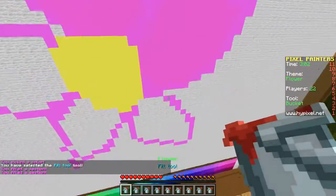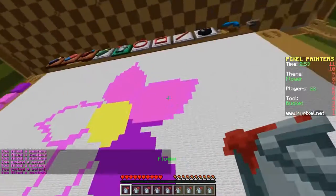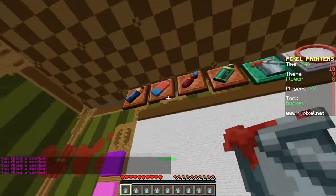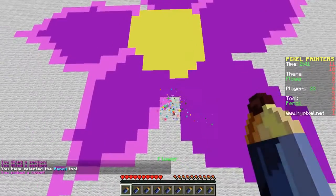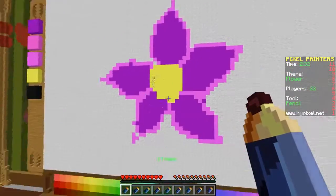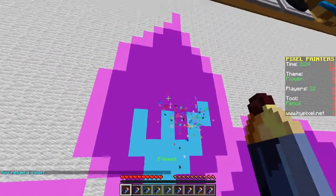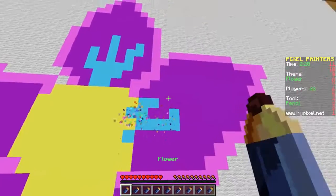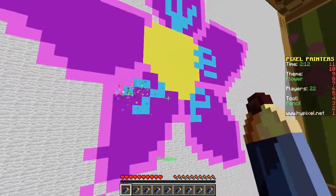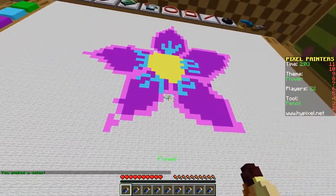Let's fill the petals in with this pink color - oh, maybe I want a lighter color. Let's use purple instead! The outline of that one changed, so I need to get the original color and redo the outline. Now I'm going to get some blue and make some stripes to make it look a little bit different from everyone else's flower.